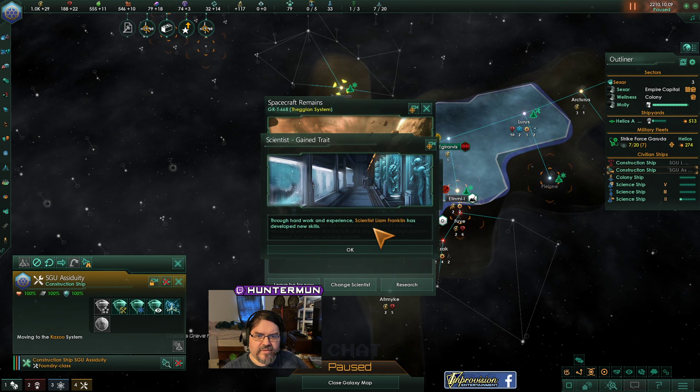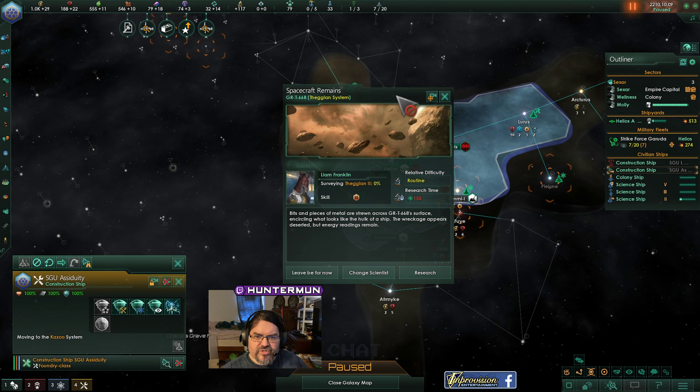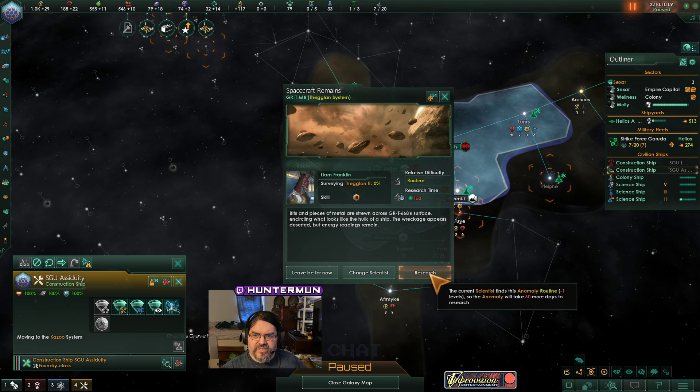Construction complete. Franklin has developed new skills. Bits and pieces of metal are strewn across GRT-668's surface, encircling what looks to be the whole hulk of a ship. Wreckage appears to be deserted, but energy readings remain. Look into it.